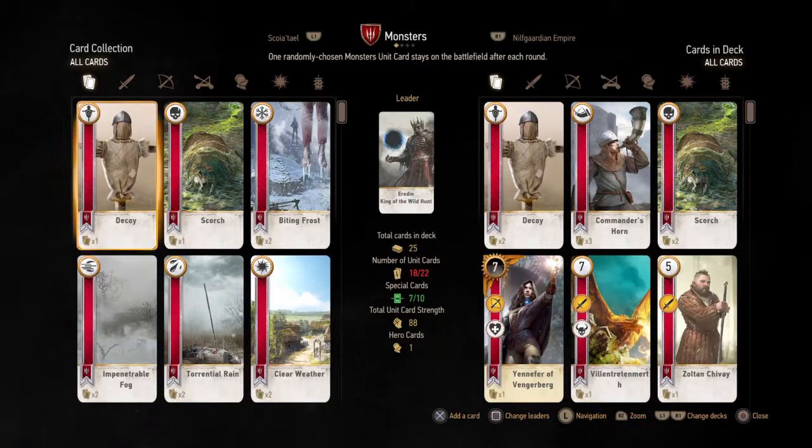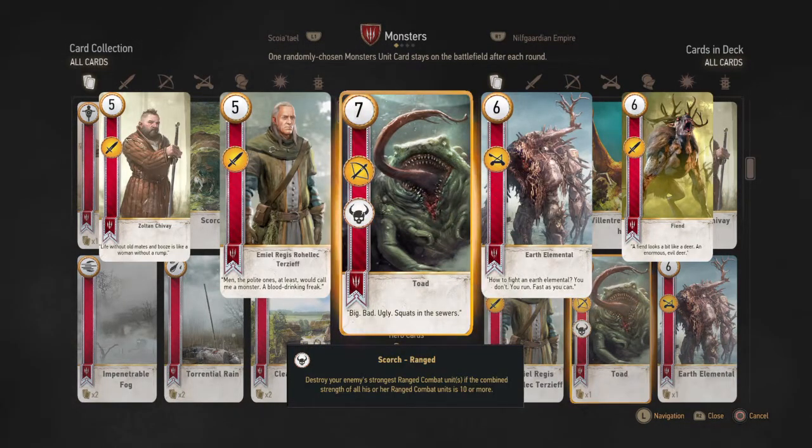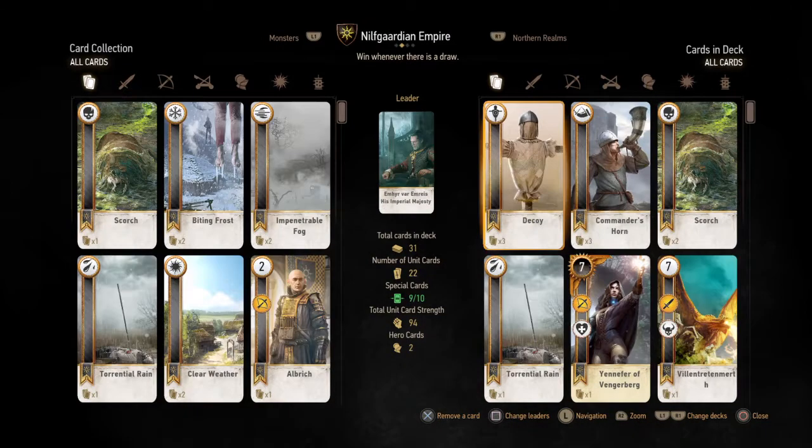That free card is called the Toad. Look at how powerful this card is — it has a strength of seven and destroys your enemy's strongest range combat units if the combined strength is equivalent to Villentretenmerth. It is only unique to the monster deck; it's not a common card that can be placed in other decks. It's like a Scorch card, but it doesn't affect your own troops — it only affects your enemy's strongest range combat unit.